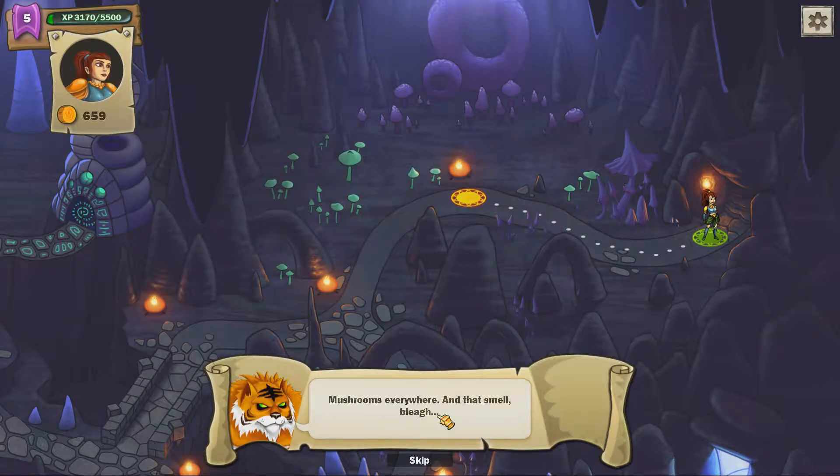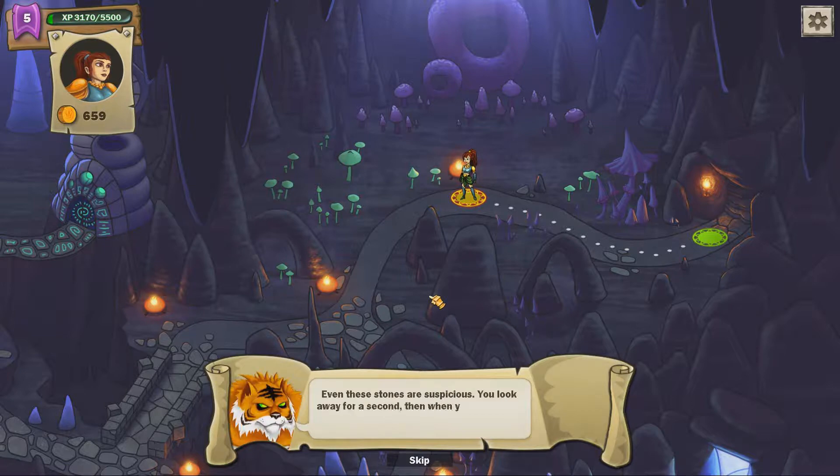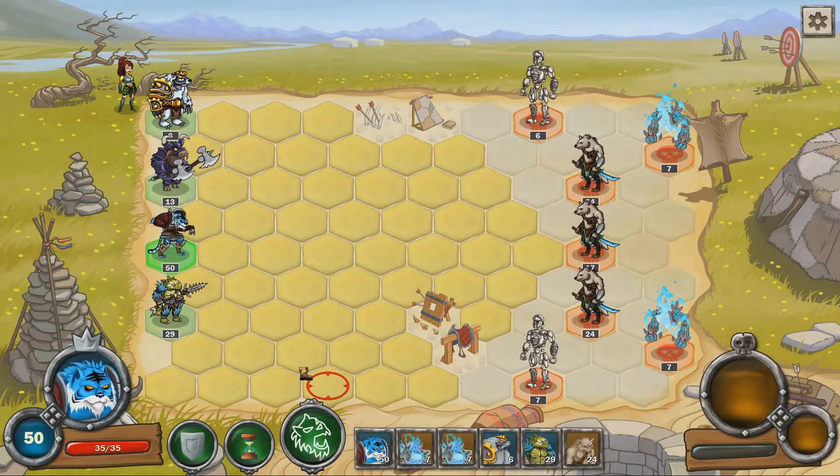As for the gameplay, it consists of two core elements: moving through the world map and combat. The world map works in a similar fashion to games you find on the likes of Armor Games, Newgrounds, and mobile devices. You move to the next spot on the map and it starts up an event of some kind — be it plot progression, obtaining an item, recruiting new units, meeting a new character, or starting combat. Pretty run-of-the-mill exploration that doesn't excite nor do anything new.